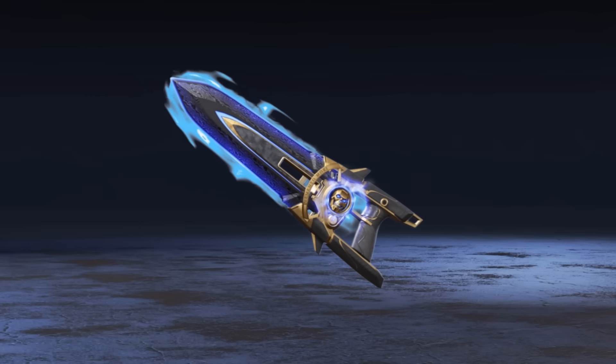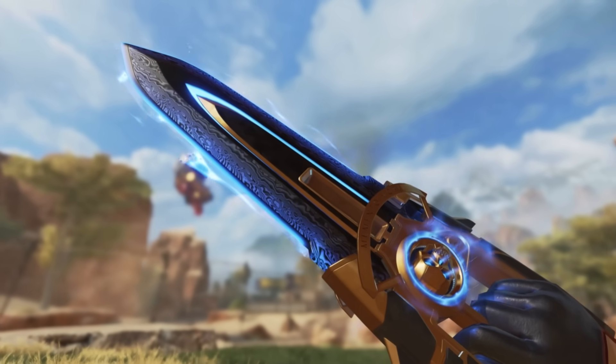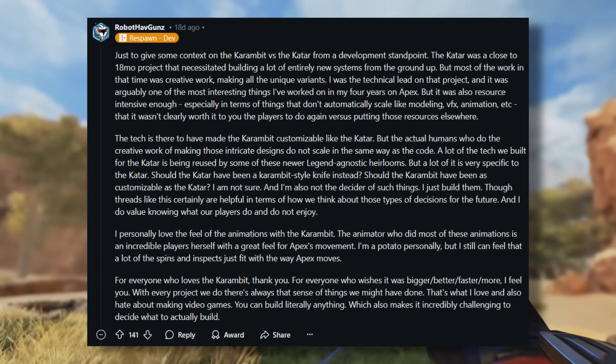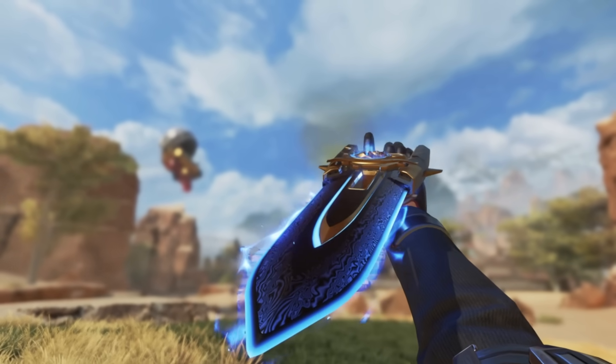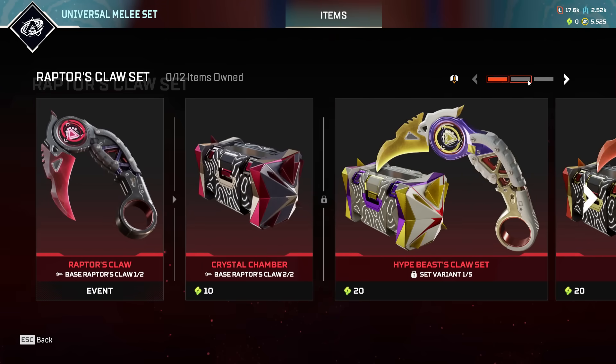For the Katar, there's not much cool going on — apart from the fact that a Respawn developer admitted the customization system on this heirloom might have been more effort than it was worth. So this might be the only customizable heirloom we ever see in Apex, because it's cheaper and more efficient to make around six variants rather than give players a full range of customization.